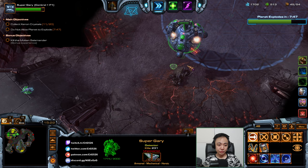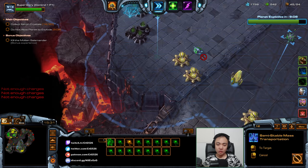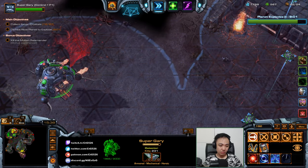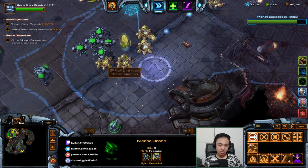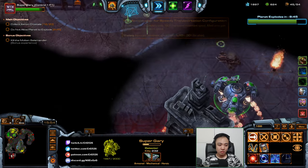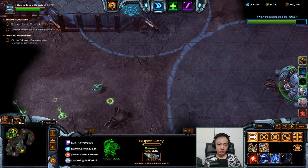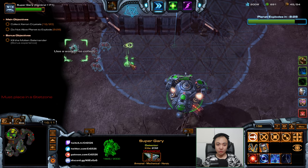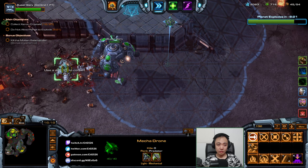I think my ally is going to realize the futility — oh, speaking of futility, there's no crystal here. Hmm, I wonder if it's on the other side, or I could use this thing. Ally is going to defend those nuke missiles, which is also fine. Where is the crystal? It's not here. I think it's further over here — yeah, it is, just over here. Let me get in the zone — the stat zone.